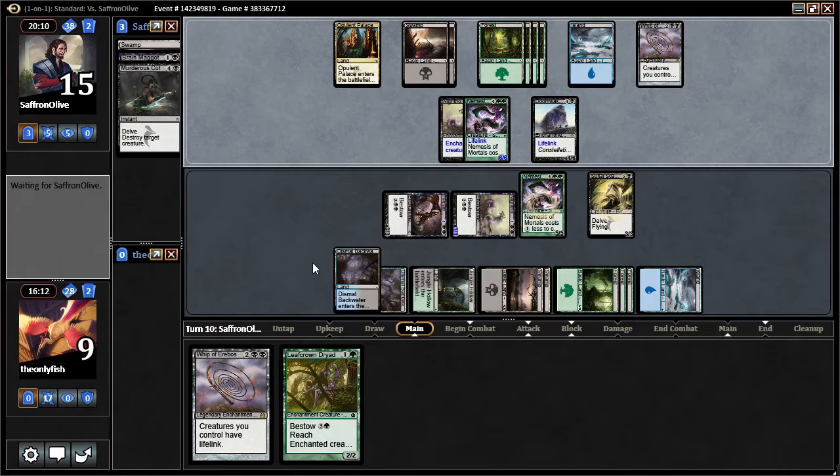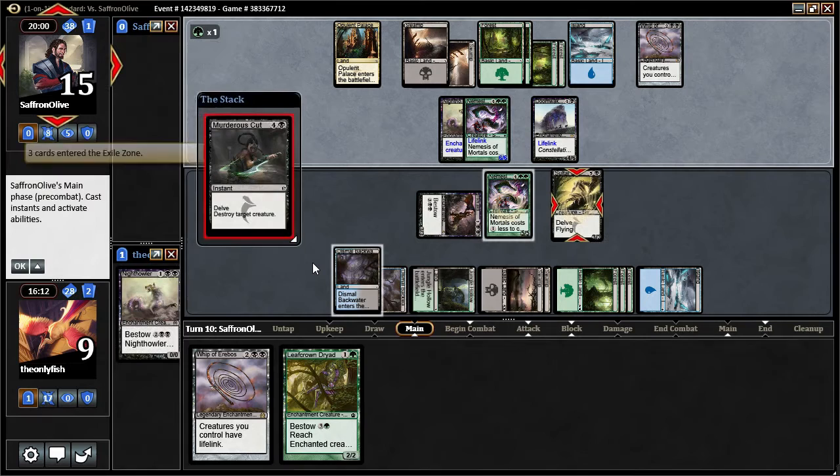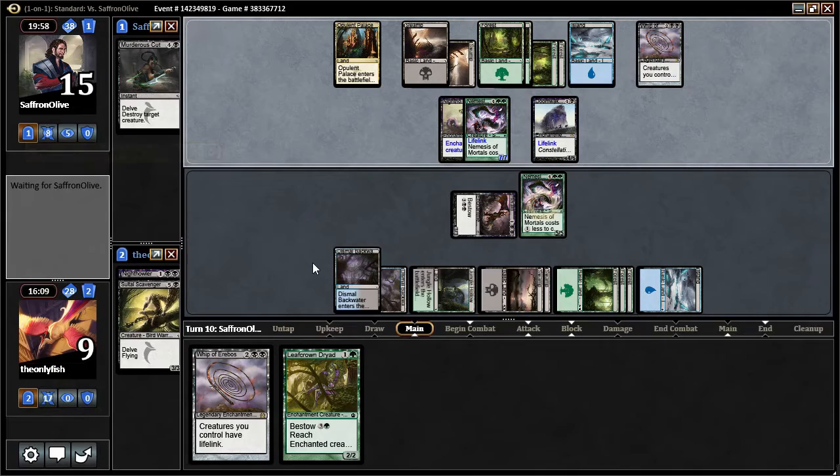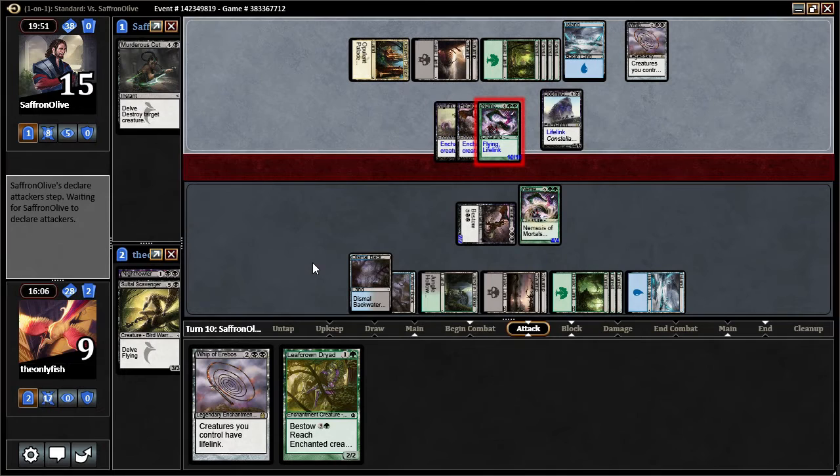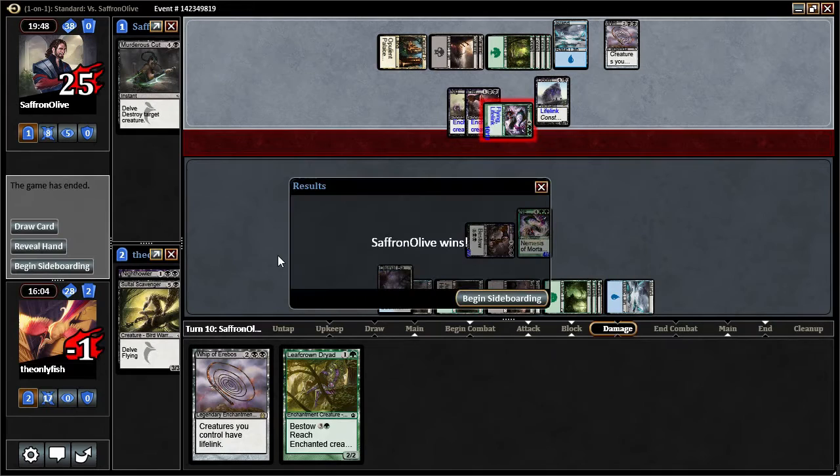I think I just win now. Dead drop? Not dead drop, but tap my guy. Murderous Cut. Murderous Cut — and then... That misplay cost me dearly. I have a Whip in hand — I drew a Whip off of Treasure Cruise. Yeah, that was the game really.